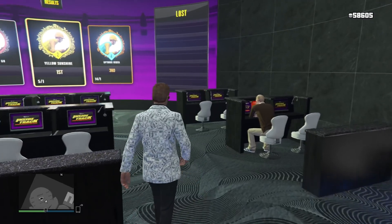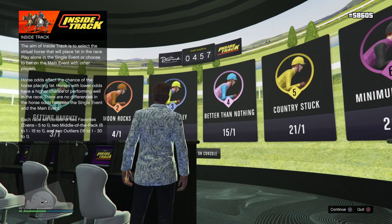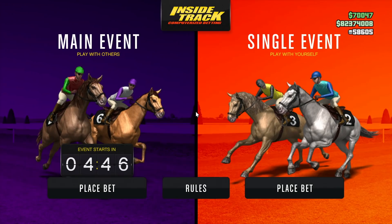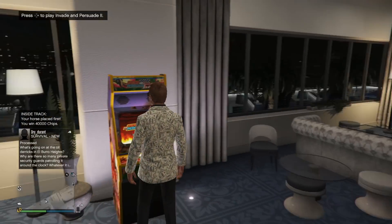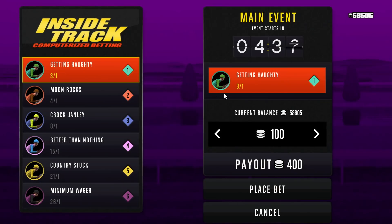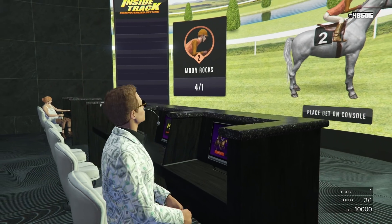Let's begin with the inside track horse racing, specifically the main event. Did you know that once you bet on the main event horse, you don't have to stay and watch? You can bet on whatever horse you want, then leave the casino or go to other parts of it. When the race is over, the game sends you an alert message. In my case here, you can see my horse won and I was given 40,000 chips. You can go bet and then leave and do whatever you want.